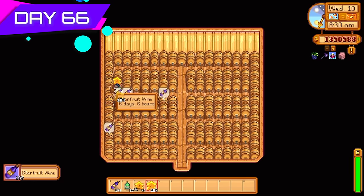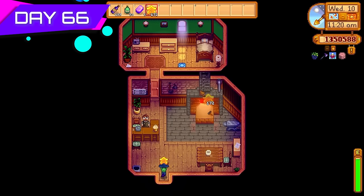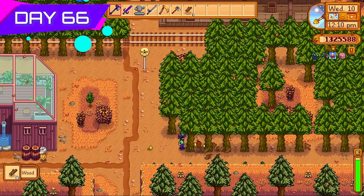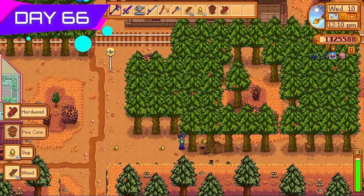I wonder if we'll make 10 million gold by the end of this challenge — it's going to be a close one. Day sixty-six I got my lovely iridium axe — I could basically two-shot trees now. Got Clint to upgrade my pickaxe to an iridium pickaxe too, so I could be more efficient in future Skull Cavern runs. All the trees in the Witch's Hut area had fully grown — cut them all down for wood to make more kegs.